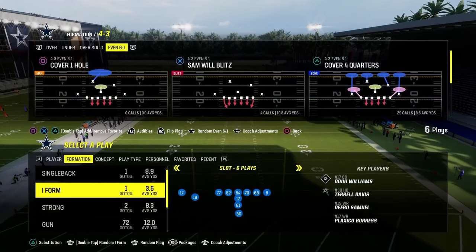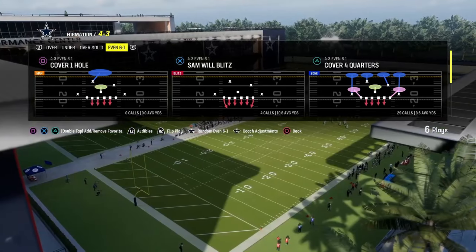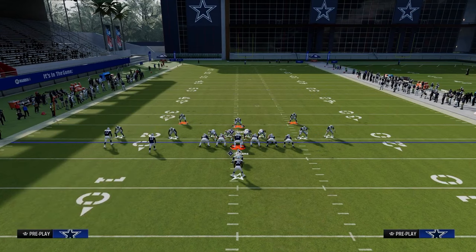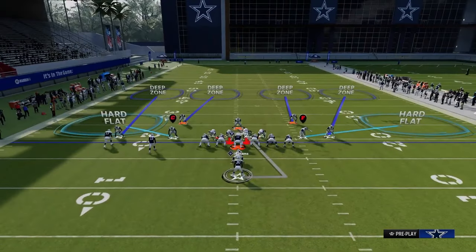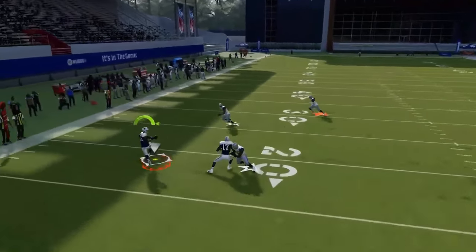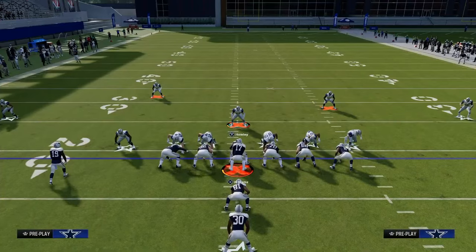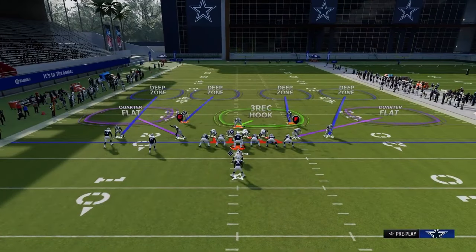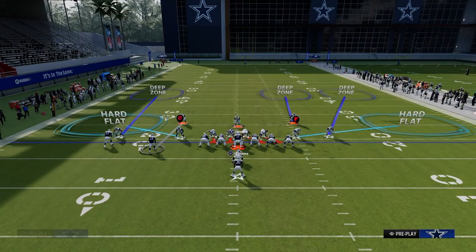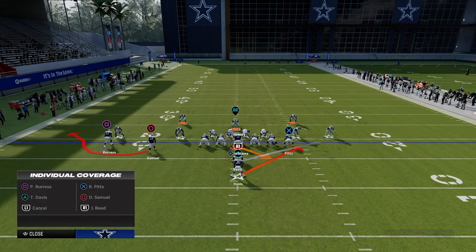Now let's talk about I-form and I-form wing. Here's cover four quarters, same exact setup. What's important here is there's a bubble screen threat, so you need to be pass committing and shading outside and underneath. You're manning up to the running back. If they try the bubble screen, you'll be able to stop that — it's even better if they run to the wide side of the field. If you really want to stop the RPO aspect, man up that RPO with the safety and everything else stays the same on the run.